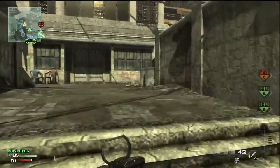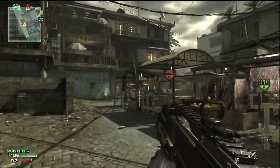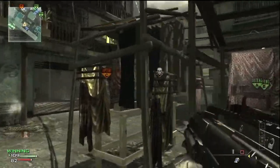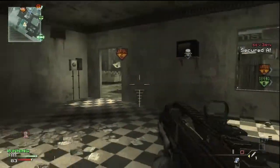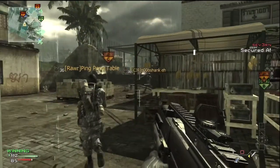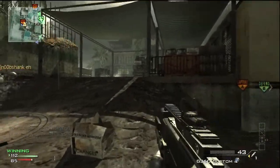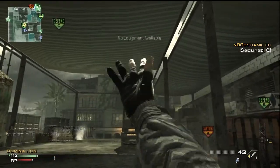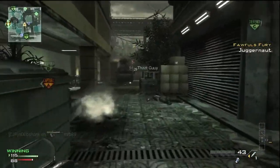The reason I use that class is because this game has way more campers than any other Call of Duty I've played. I don't want to show up on the minimap because then they prepare, hide in a corner, and wait for me. With the silencer, if I kill someone, nobody can hear me — they're unprepared, and it breaks up the campers' setup.